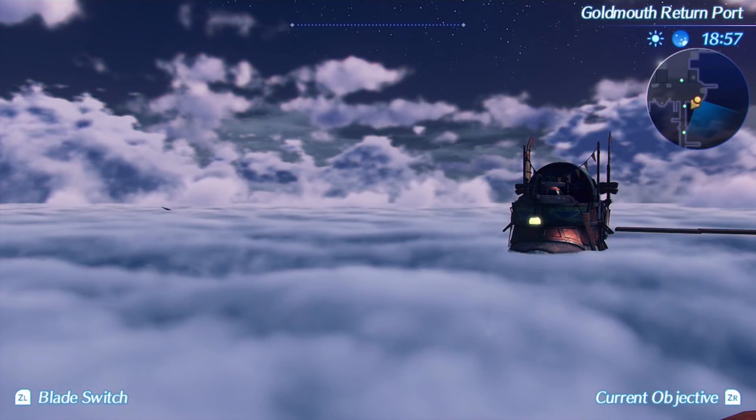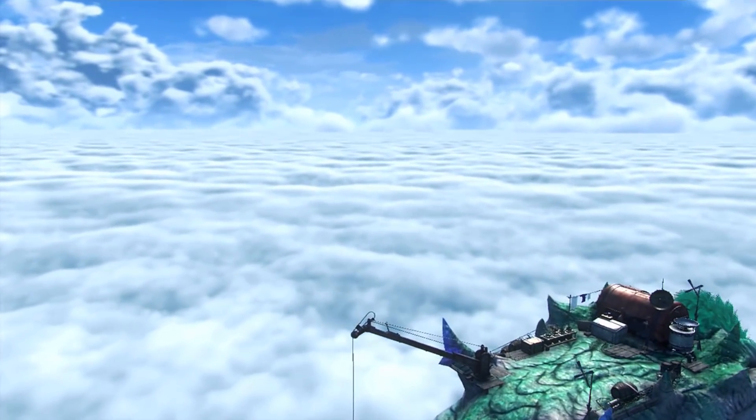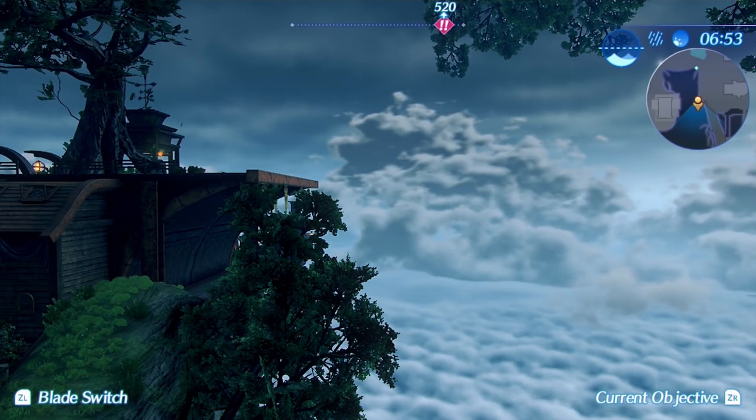For those of you who have played the game, this shouldn't come as a surprise, but there is water under the clouds. In the beginning I thought maybe, just maybe, that the clouds are just super dense the further down you go, almost like water. I mean, clouds are just water, right? So technically it could just be really dense, dirty clouds. But what makes clouds sit on top of water?